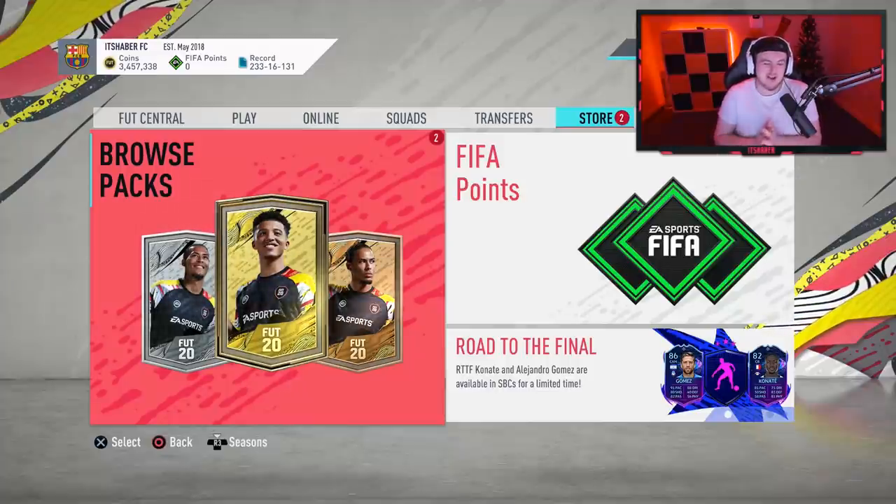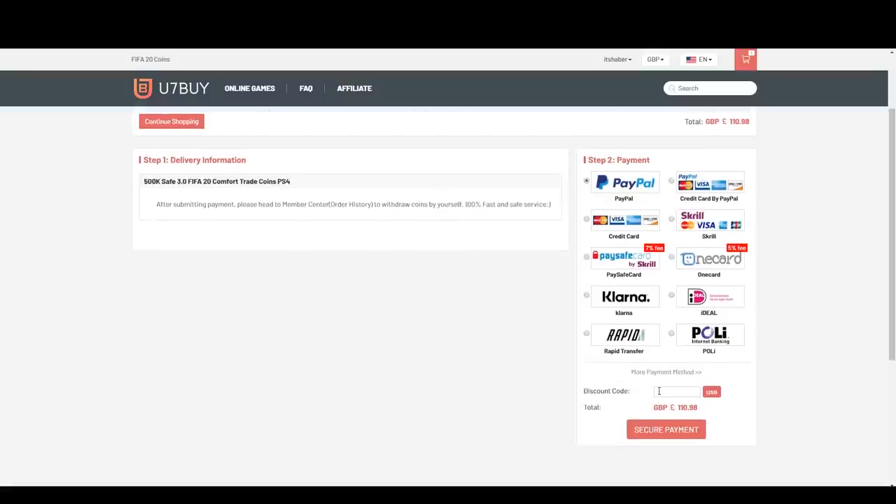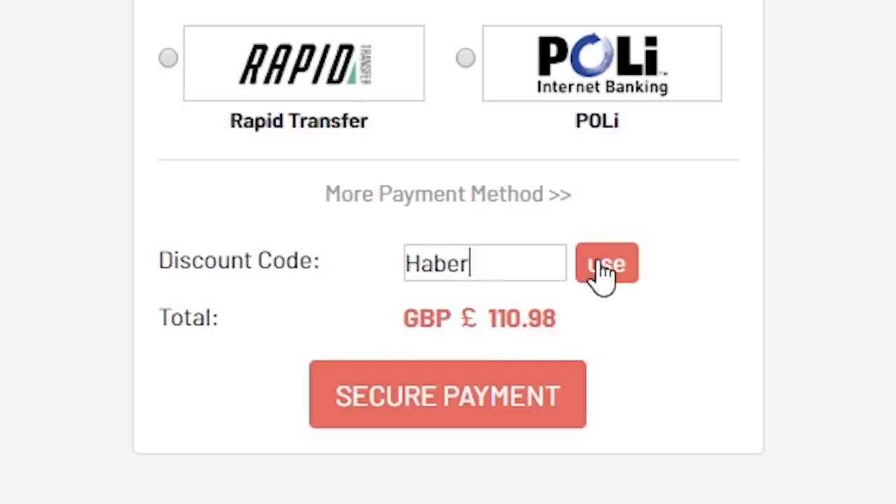Welcome to a brand new Elite Squad Battle Reward video. For cheap, fast and reliable FIFA 20 Ultimate Team Coins, check out u7buy.com and use code HABER to get yourself 5% off all of your orders.